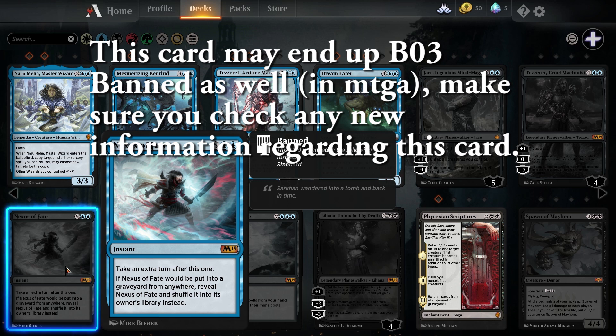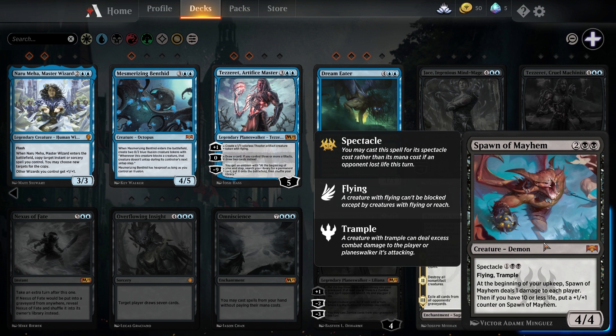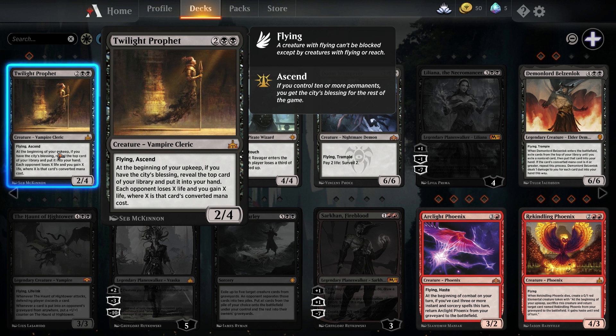Nexus of Fate is currently banned in Best of 1s in MTG Arena but you can still use it in Best of 3s. If you're going to craft it you're going to need 4 copies, but please don't because everyone will hate you. The next card is Spawn of Mayhem. If you're going to use this card you're going to need a full playset of 4 and it goes into either mono black or Rakdos red/black. The next card is Twilight Prophet — you're going to need a single copy and it goes into certain sideboards and black/red setups. I do believe you get a single copy in one of your starter packs, but I'm not quite sure.